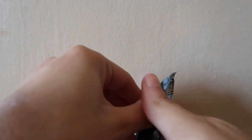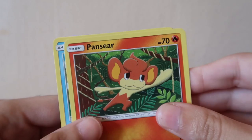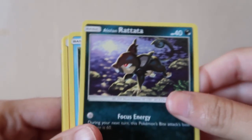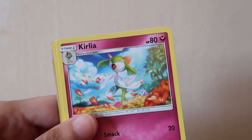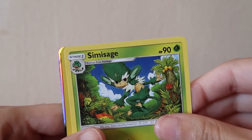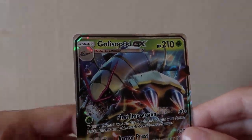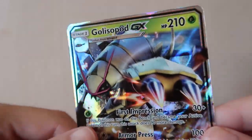Next up, Burning Shadows. Code card. We have a Pansear, Magikarp, Mudsbray, Lono Red's Hat, Panpour, Energy Hard, Heatmor, Kirlia, Primissage, Charmeleon, and a Lycanroc GX card.